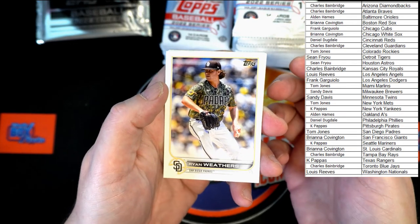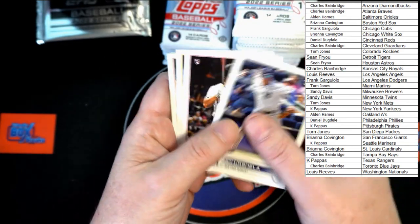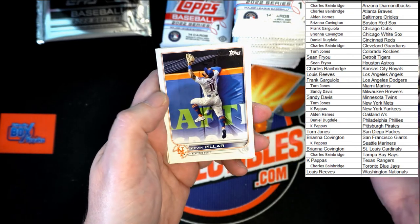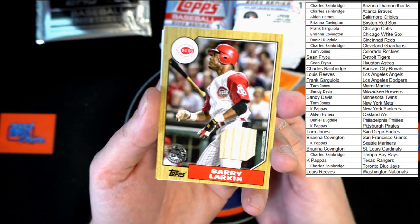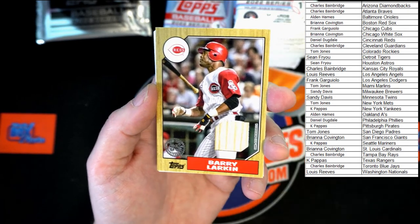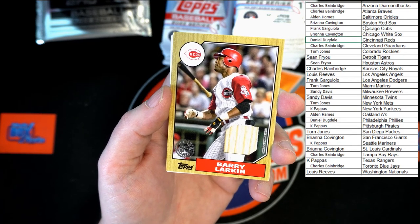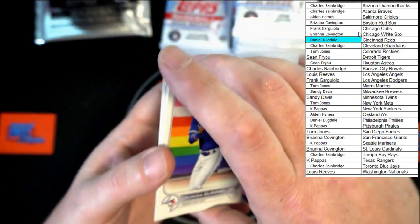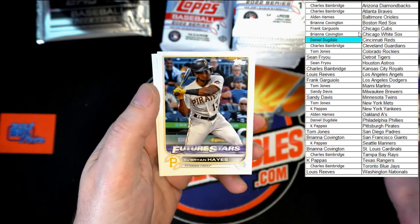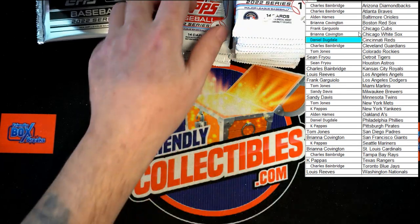We've got Weathers, Cleese, Kyle Lewis, Geo Urshala, Fairchild, Escobar, Pilar. Barry Larkin 87 throwback — with a relic, a bat relic right there. That will be going to the Cincinnati Reds — that will be going to Daniel D. Congratulations to Daniel D, it's coming to you for the Reds. Gary O, Marsh, Cabron Hayes — Future Star, very nice. Jacob Stallings.